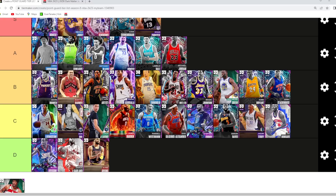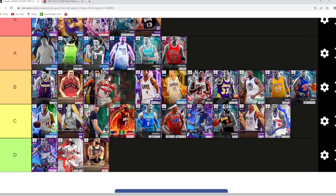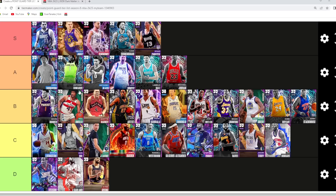Jason Terry is also gonna be C tier — really good offensive point guard with some of the best animations in the game, but only a 6'2 PG. Wes Unseld I think is also gonna be in that B tier category. That's my point guard tier list — let me know in the comment section what you guys would change about it and I'll catch you guys in the next one.